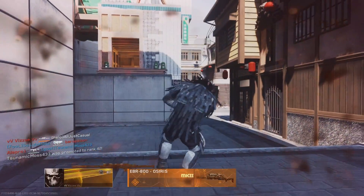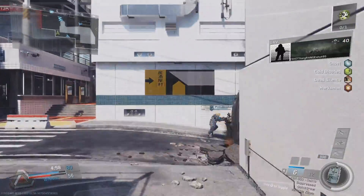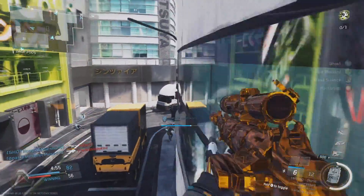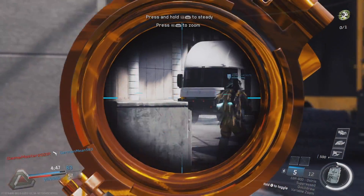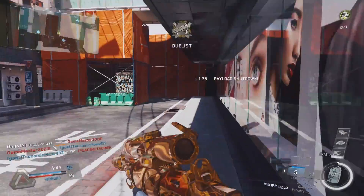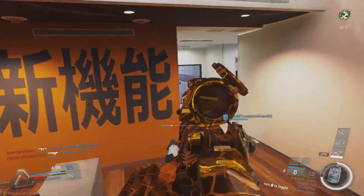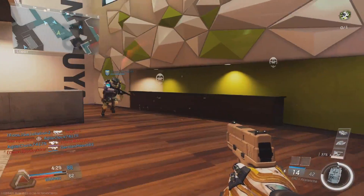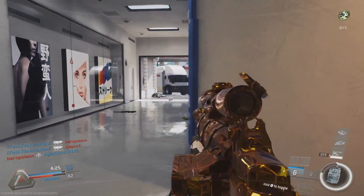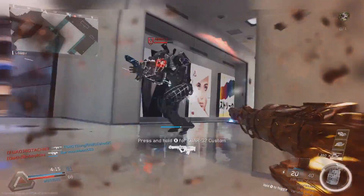One thing to keep in mind if you alternate between modes a lot: in sniper mode you have 6 rounds in the mag and 12 in reserve, and that translates proportionally to the assault rifle mode's 30-round mag and 60 in reserve. So if you take three shots in sniper mode and then switch to assault rifle mode, your ammo will be proportionally reduced — progressively less ammo the more you shoot.